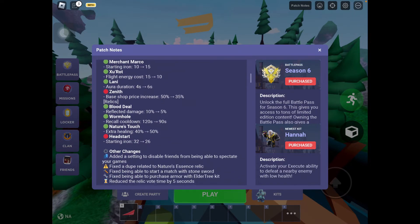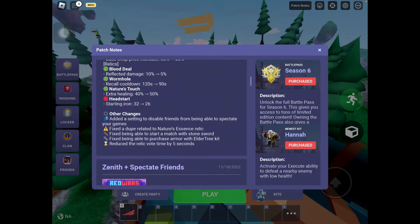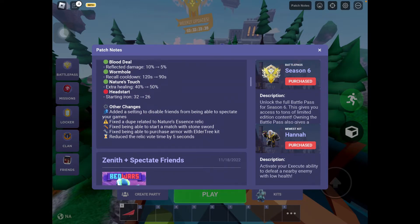Other changes: they added a setting to disable friends from being able to spectate you, which is pretty cool. They fixed a dupe related to the Nature's Essence Relic — you could get like infinite health, it was really bad, it was horrible. They also fixed being able to start a match with a stone sword, and fixed being able to purchase armor with the Elder Tree Kit. They also reduced the relic vote time by 5 seconds, which is really nice because it was way too long in the spectate box.